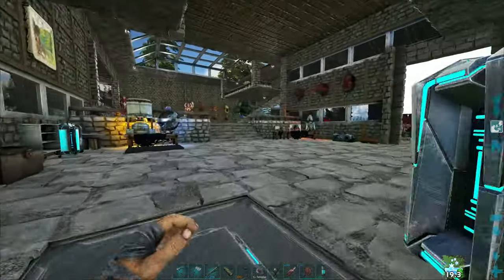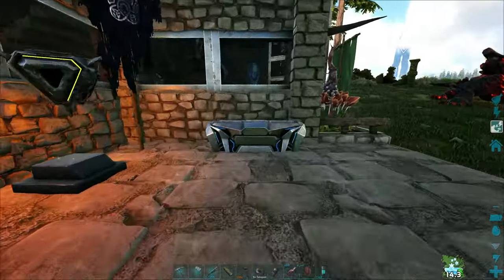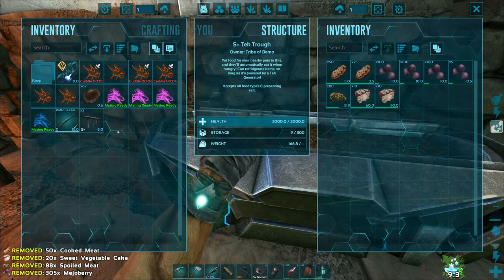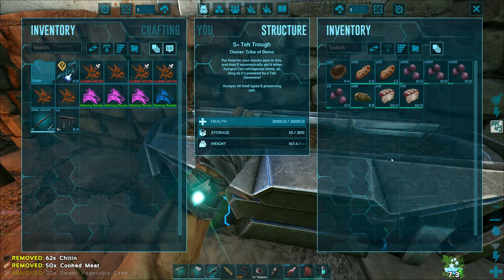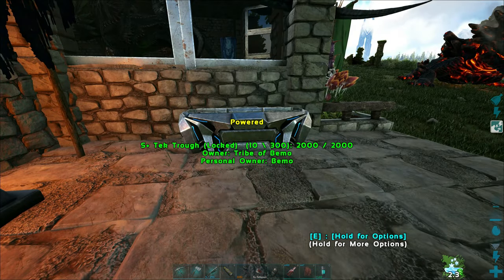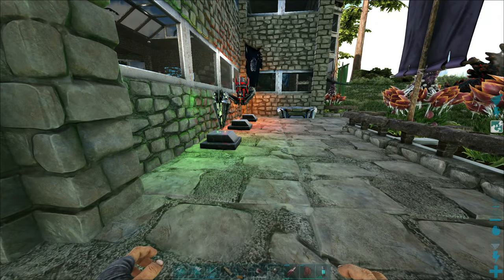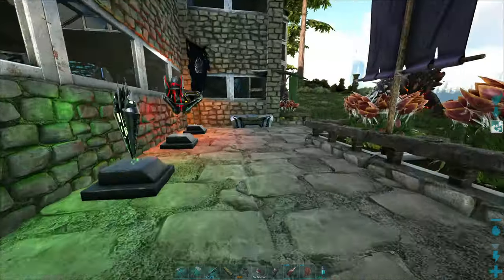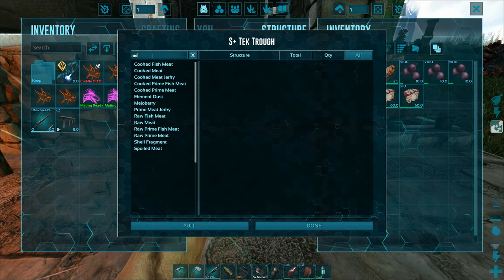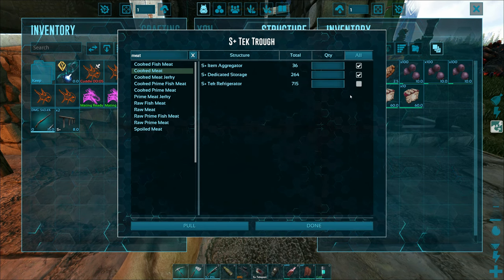Not too big of a problem — the main thing I wanted was for it to just pick stuff up so it doesn't disappear from the ground. I can easily throw it into storage myself. The dedicated storage is still at zero. Didn't exactly work out like I was hoping. Let's put some more food back in here so nobody starves. If it's only going to be one food type it's not going to work — I'm not going to have 20 different feed troughs for each individual food type.